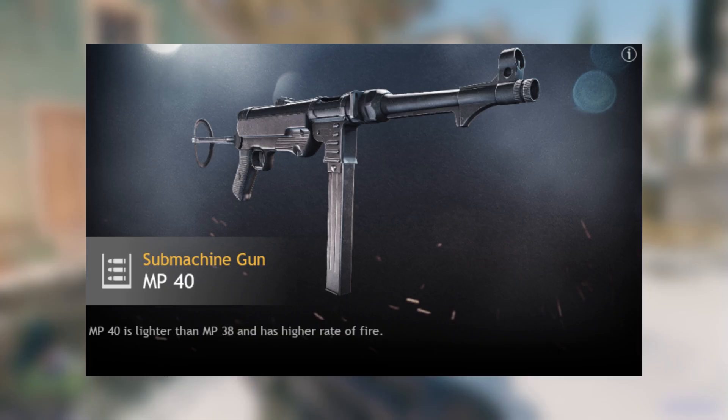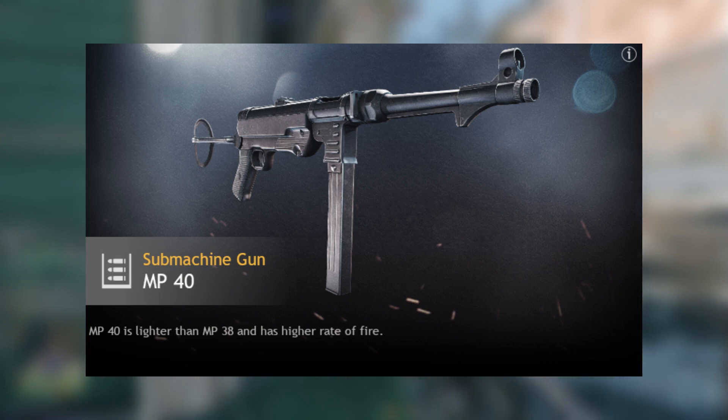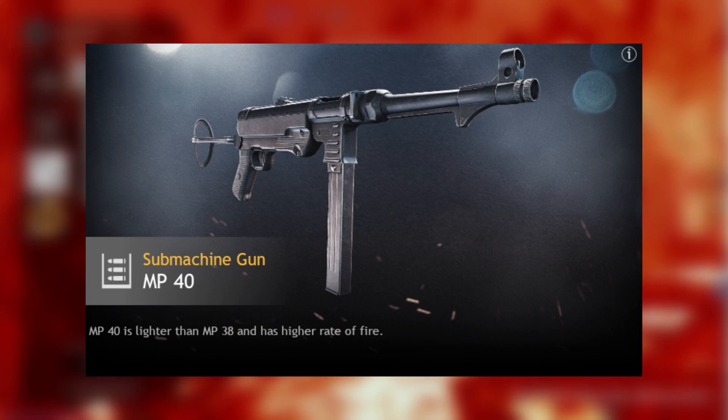And finally, at level 11 you get the MP40. Why would you use this when you have the MP38? Just get the MP38, max it out, and put it in your lineup. The MP40 is pretty much the MP38 but at another level. Get the MP38, max it up — really, really good assault weapon.